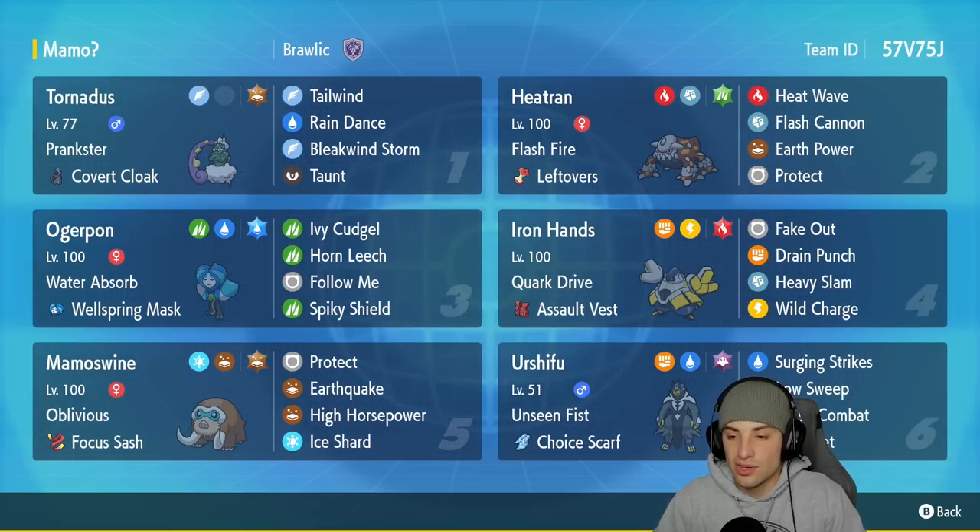Urshifu has Surging Strikes, Aqua Jet, Lash Out, and Close Combat for big-time STAB damage. If you want to rent the team yourself, the rental code is in the top right corner. Let's hop onto that ranked double ladder and look to use Mamoswine in Regulation E!